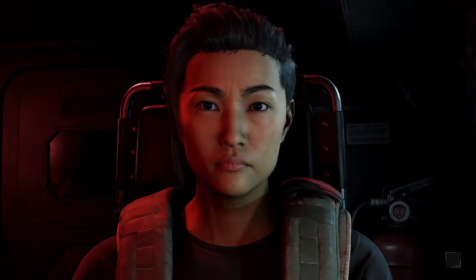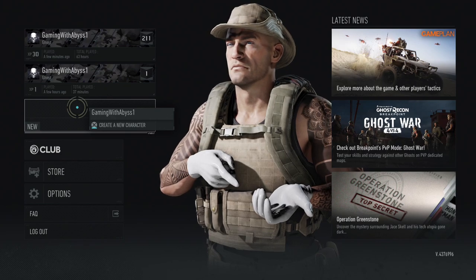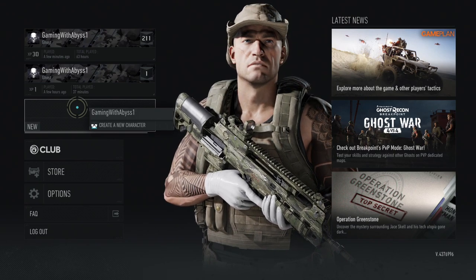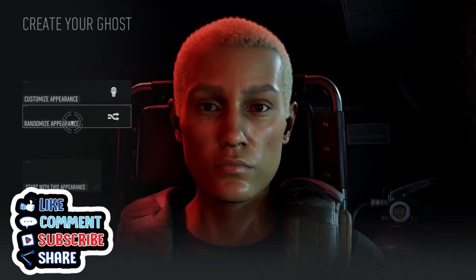This is basically going to be the workaround solution for now until we can find all eight locations. If for any reason you do find all eight locations and it doesn't unlock, you can always fall back to creating a second or third character in order to unlock the Heart of Darkness trophy/achievement. I hope you all enjoy the video — don't forget to like and subscribe to support the channel, and I'll see you next time.